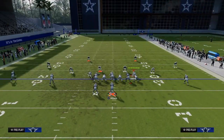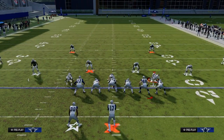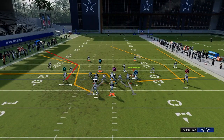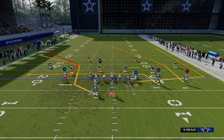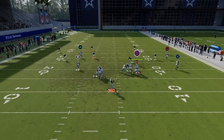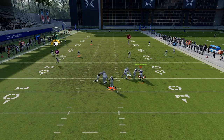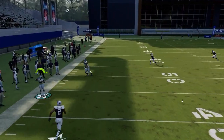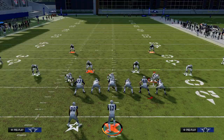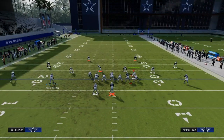One of my favorite isolation route combos is the double corner with a basic backside combo. What's really nice about the double corner is the running back is deep enough to clear a cloud or curl flat, and you can check down to the back or tight end as needed.